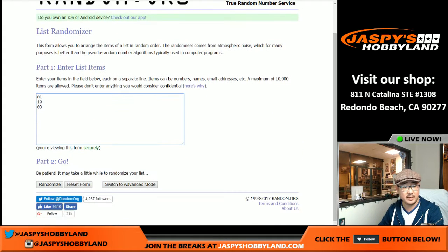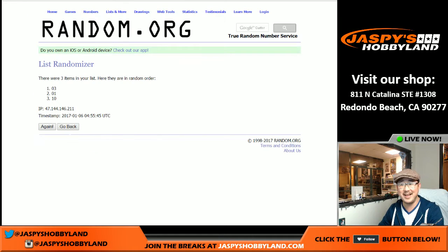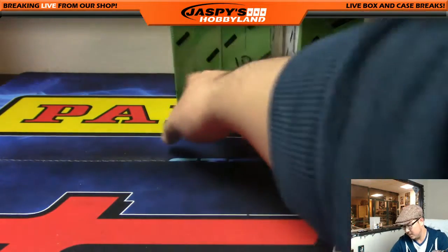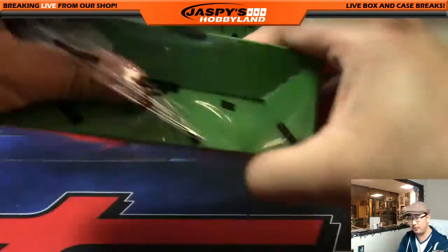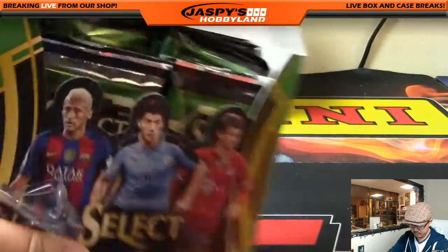Here we go — five and a six, eleven. Rolling eleven times: one, two, three, four, five, six, seven, eight, nine, ten, and eleven. The final time, the box on top is box three. So we'll be doing box three of Select Soccer random pack break. We'll pop this open first and then number the packs.